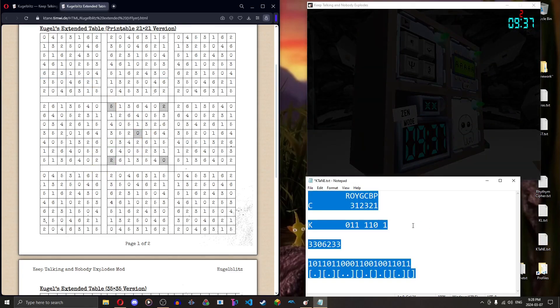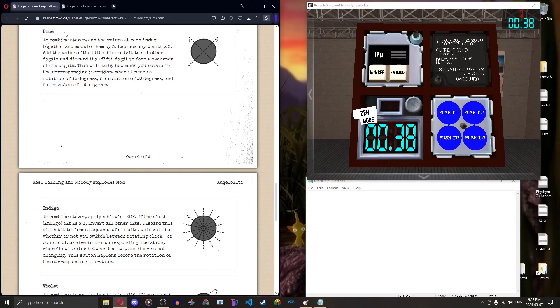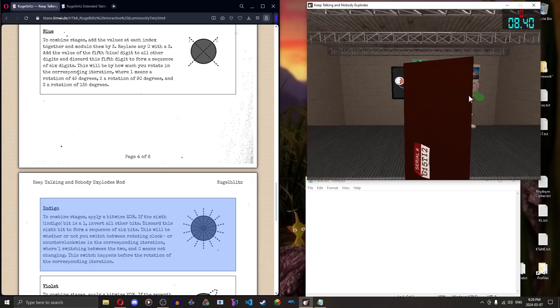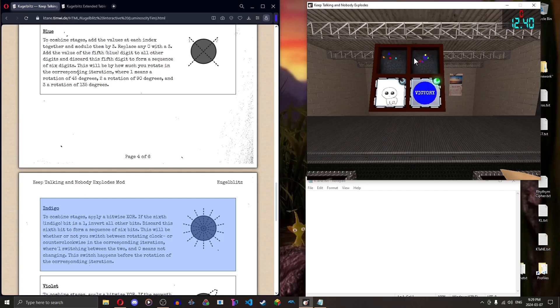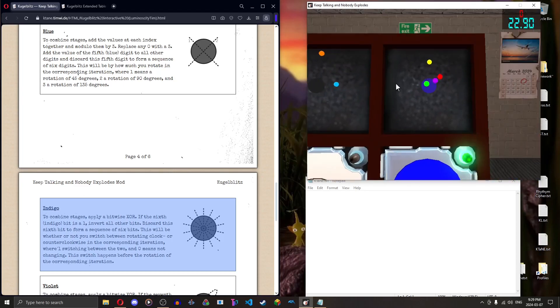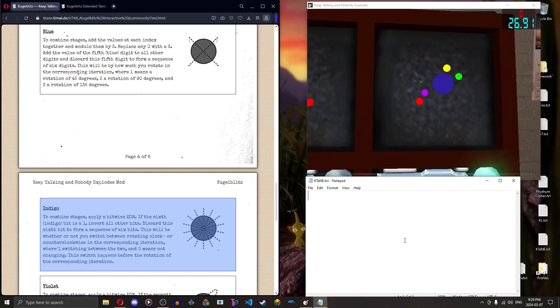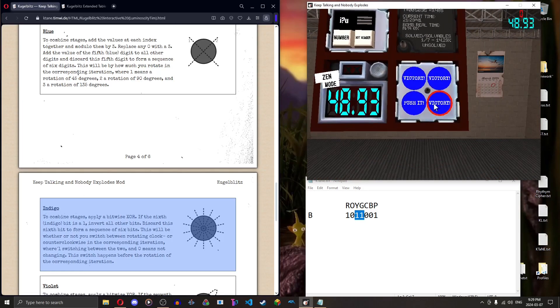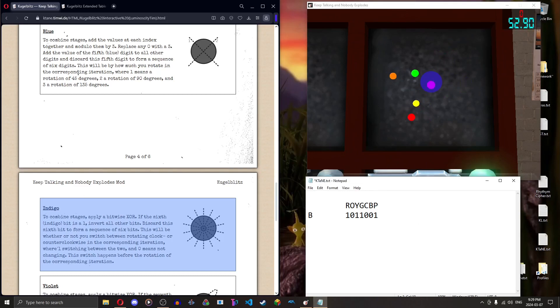Welcome to the dark blue quirk — it's called indigo in the manual, but I want you to call it dark blue because that's how I say it. Indigo quirk is pretty easy to read — you read the exact same as black: XOR the bits, one if it's there, zero if it's not. Let's grab it: red, orange, yellow, green, cyan, blue, purple. Stage two: red, orange, yellow, green, cyan, blue, purple.